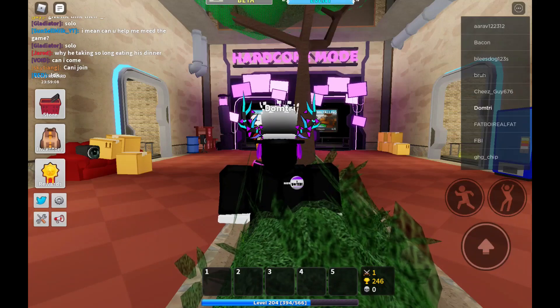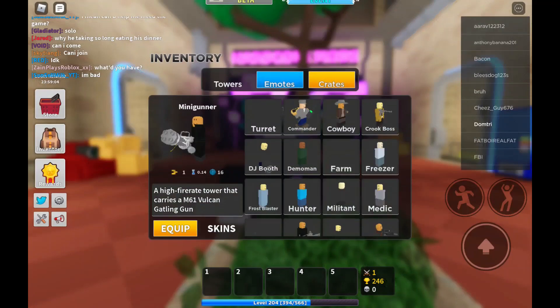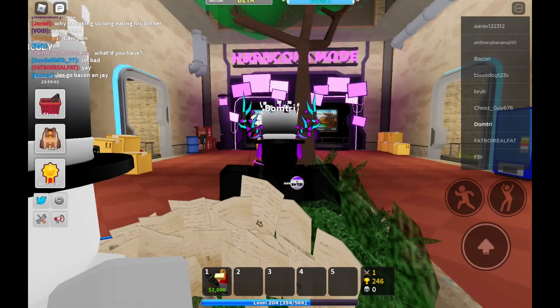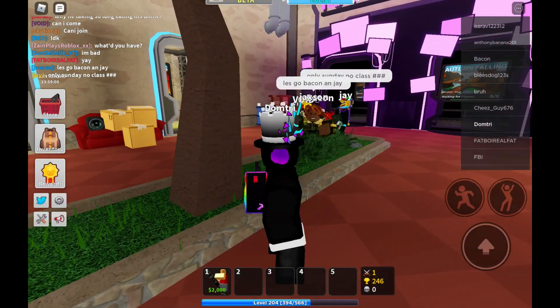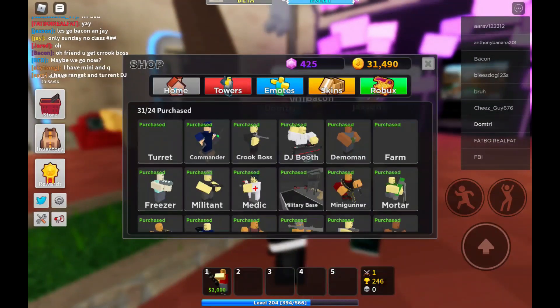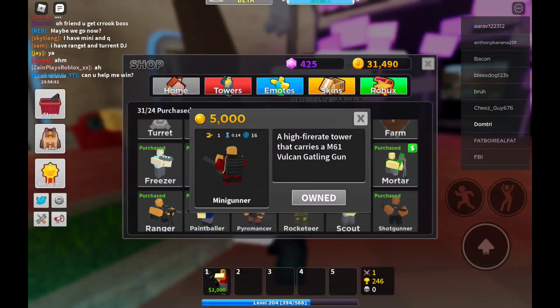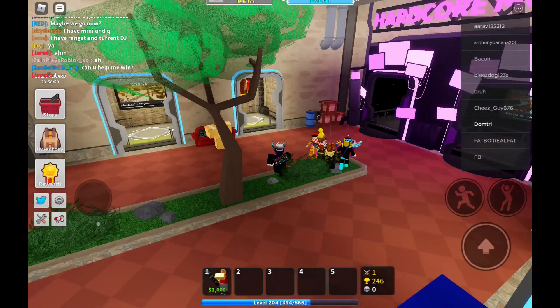Hello, welcome all. Today in this video we're going to be reviewing the minigunner tower. The minigunner tower can be unlocked in the store for about 5,000 coins in the shop.